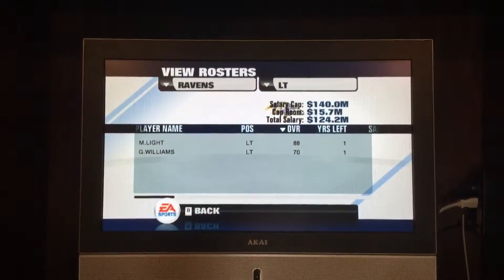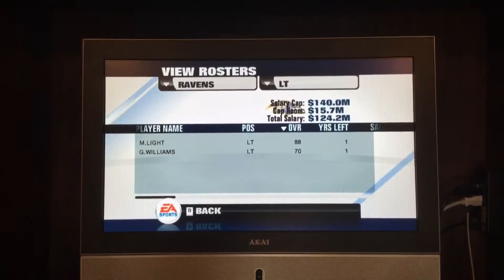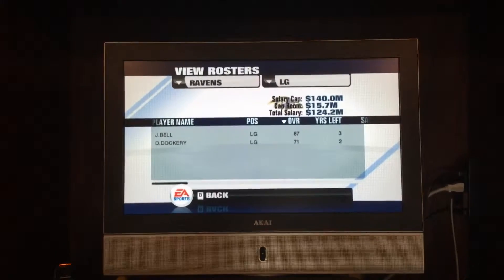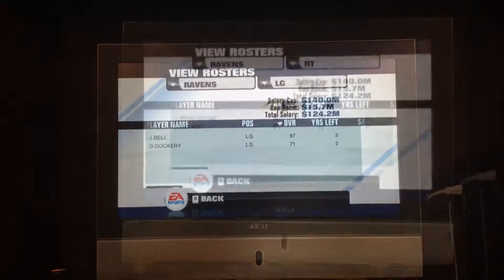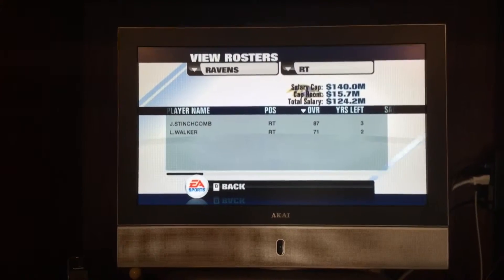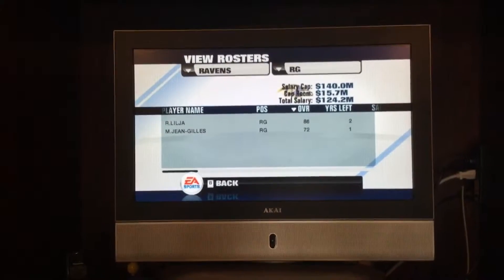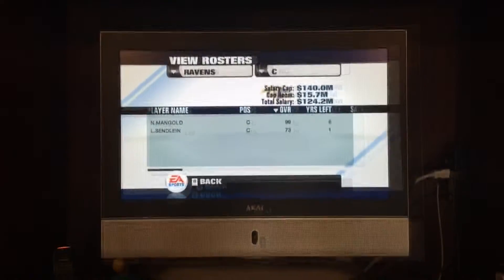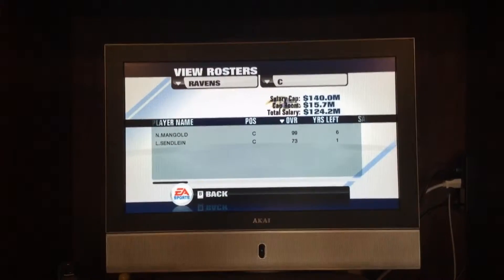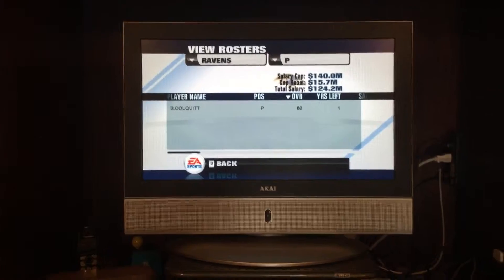Left tackle: Michael Light and Gary Williams. I got those wrong. So I'll just say J. Bell and Dee Dockery. Left tackle: J. Stinchcomb and L. Walker. Right guard: R. Lilja and M. Jean Gillis. Center: Nick Mangold and L. Sendling. Also Nick Folk, Hunter, and Brian Coleclough.